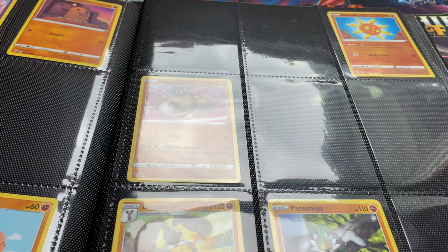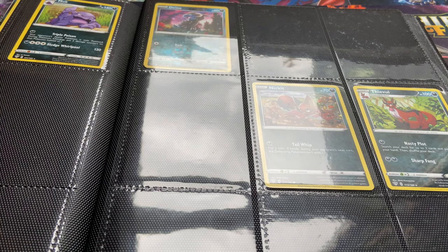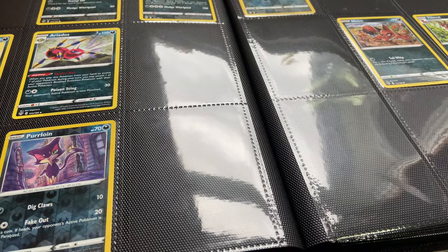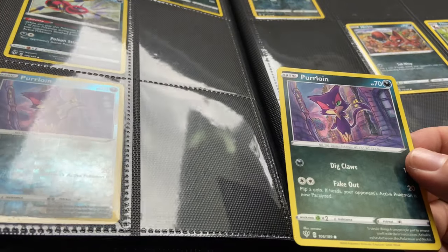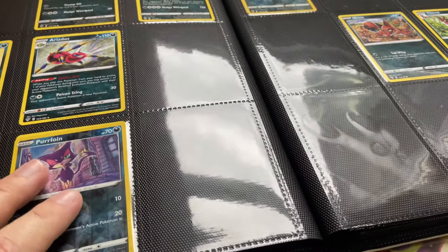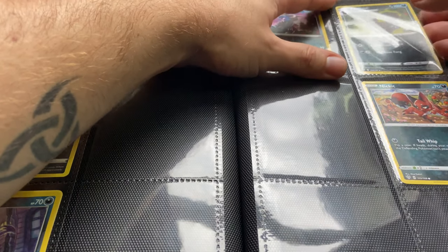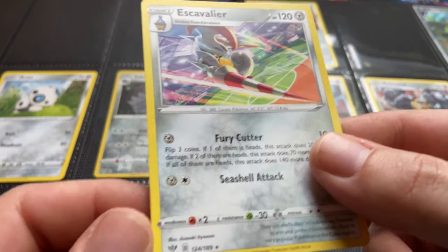This is how I do the binder on a daily basis — I look and think I messed something up, then realize I did, then fix it. We got this Purrloin which is number 106 — we have the reverse holo but not the regular, so it goes right behind that Purrloin. Then we got Zweilous going right up here next to his brother Deino. Slide that right in there. Moving on to the metal section — Escavalier is number 124, so it goes right here.